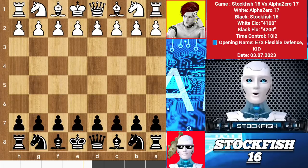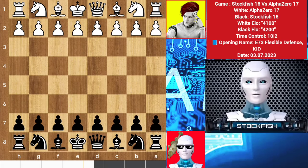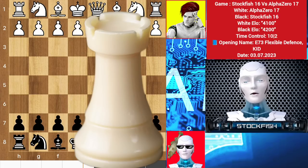Chess friends, how are you? The new Stockfish version is a legendary chess engine. Today I will show you game 2 between AlphaZero as white versus Stockfish 16 as black — the game where alpha sacrificed his rook against me.